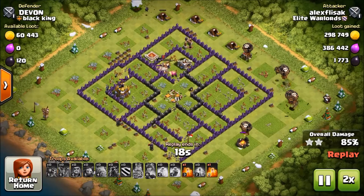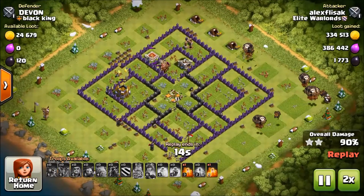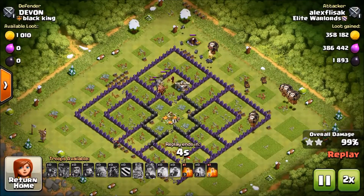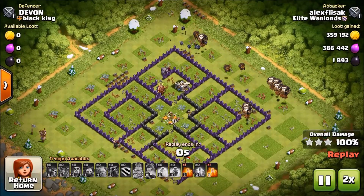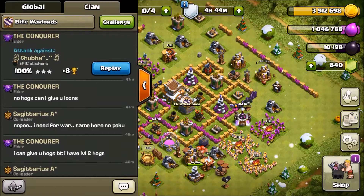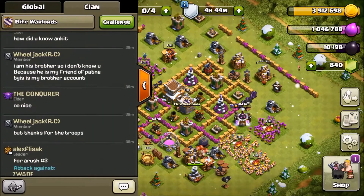He actually had poison spells left in his clan castle, additional troops, and resources in his city. It is such an overpowered attack — why don't you guys try it? Come on, do it! I am teaching you.